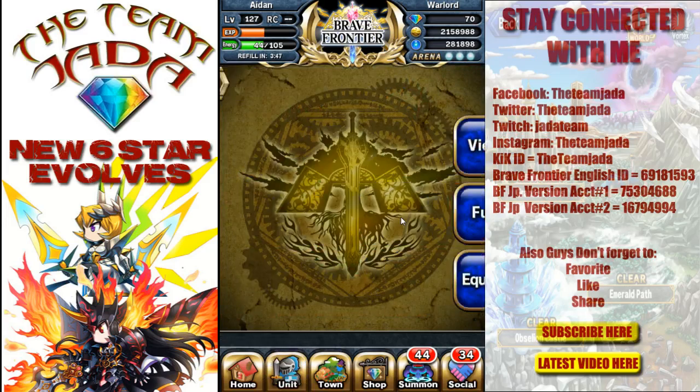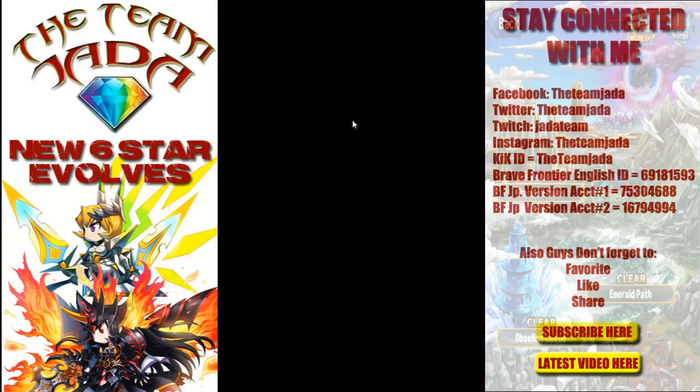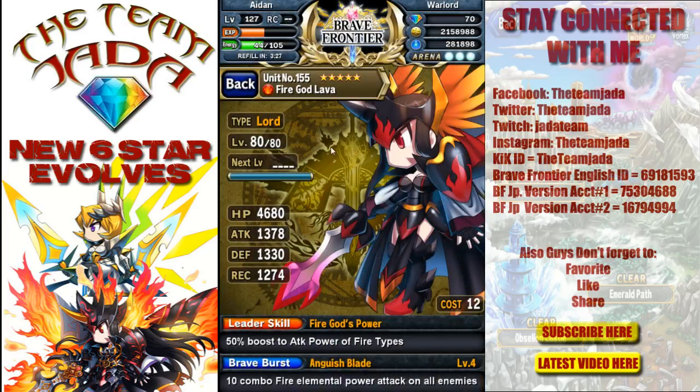The first one we're gonna do is one I've been putting off for a while. I didn't pull a good type — I didn't pull a breaker or an anima type, I ended up with a Lord type. So I was never really anxious to get it to 80, but now this comes along and I'm like, wait, we gotta get Fire God Lava to level 80 — we have to evolve her.